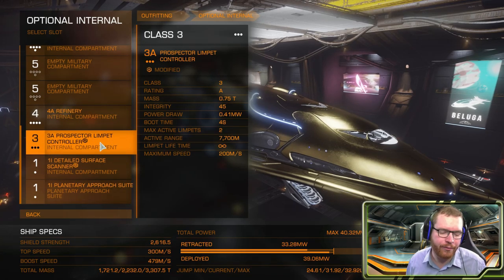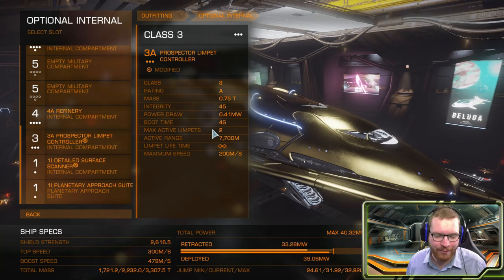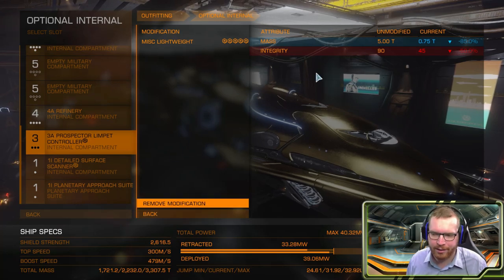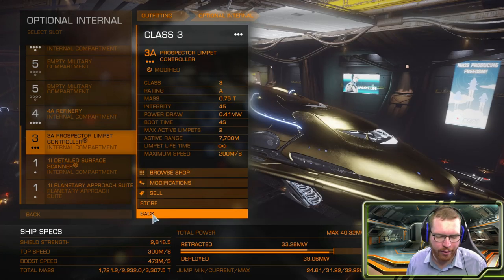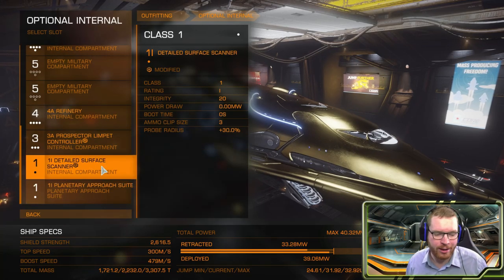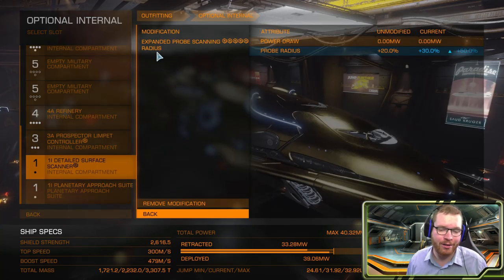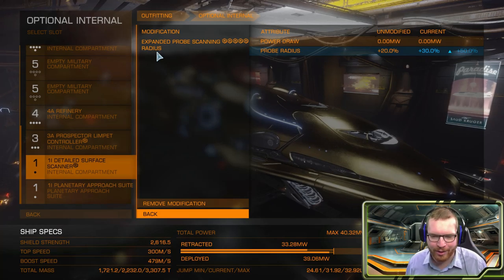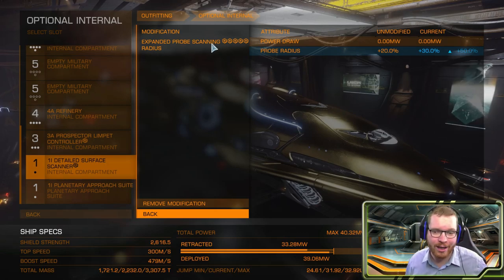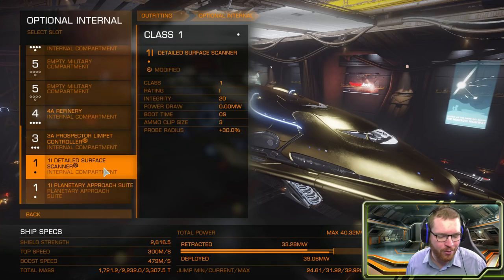We have a 3A Prospector — going for a 3 is nice to have since it allows two active limpets so you can prospect faster. This has also been modified with Lightweight, saving just over 4 tons of mass. For the Detailed Surface Scanner, this lets us scan the rings and it has Expanded Probe Scan Radius, which is actually useless for mining since a probe always scans the full ring. Mine happens to be engineered already, but there's really no reason to engineer it for a mining ship — it doesn't give any benefits.